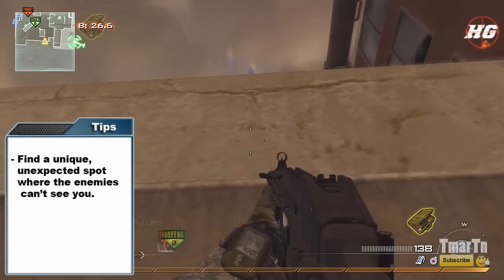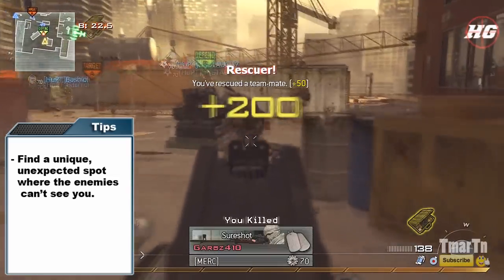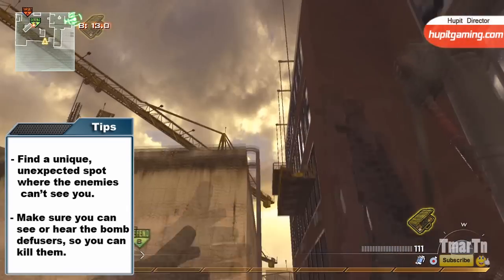A spot where the enemy can't see you or hear you or anything like that. As you're going to see here, the entire enemy team has their backs turned to me — they've got no clue I'm there. So that worked out really well.